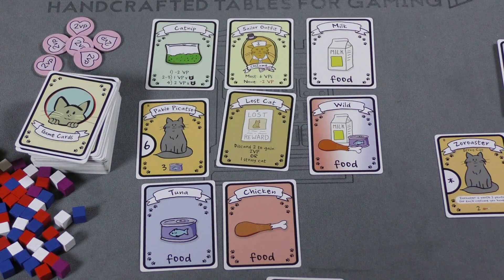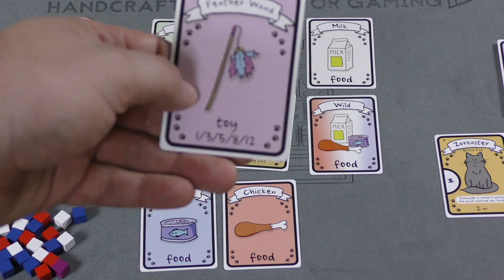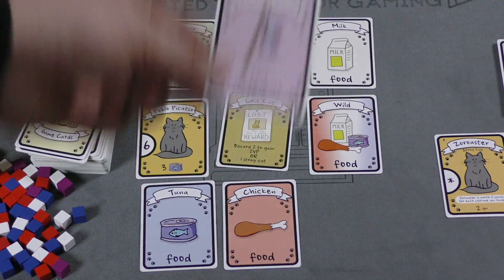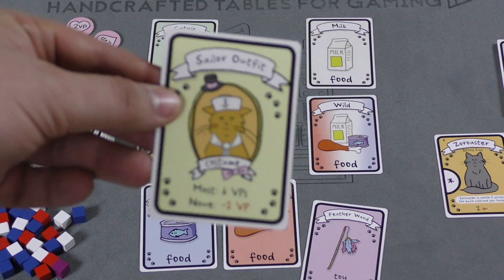You can take toys - there are all sorts of toys in the game, like a feather wand or a scratching post. At the end of the game you get points for each set of different toys you have. If you have all five different toys you get twelve points. If you have two of one type and one of another, you get three for the set of two and one for the other.